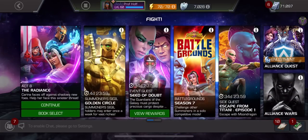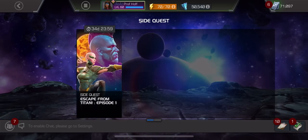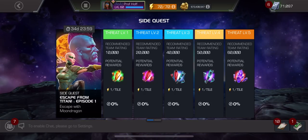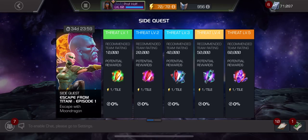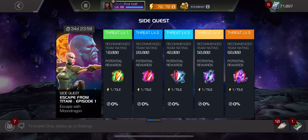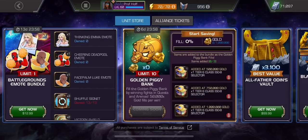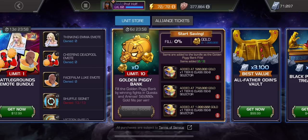We've got the Escape from Titan Episode 1 that looks to be challenging with Threat Level 5. We've got 7-star shards for the first time, I believe, as the picture. We've got a piggy bank back. We've got Marvel Insider exclusive offers. We just have everything. And is the piggy bank visible? It is the golden piggy bank that comes back.